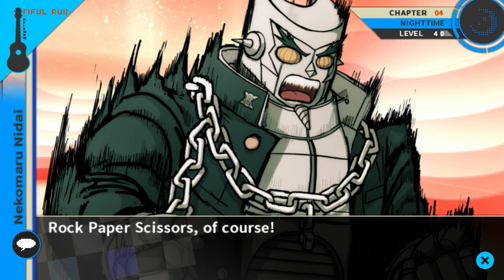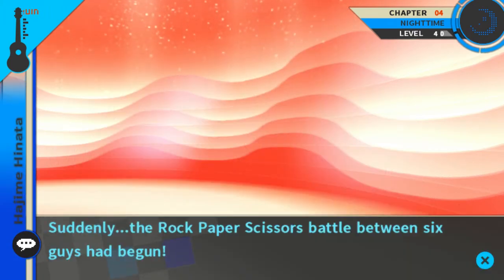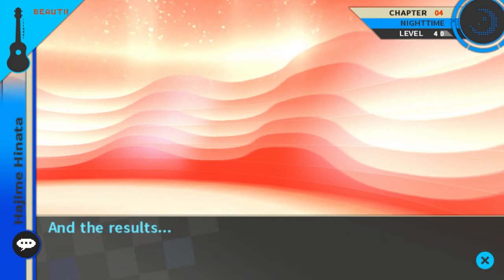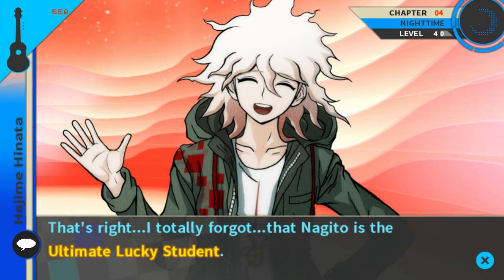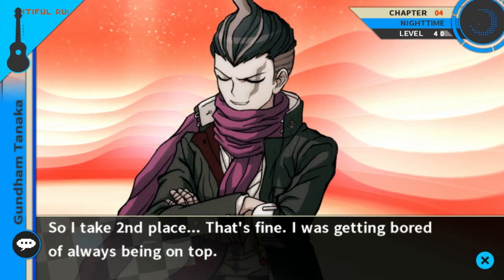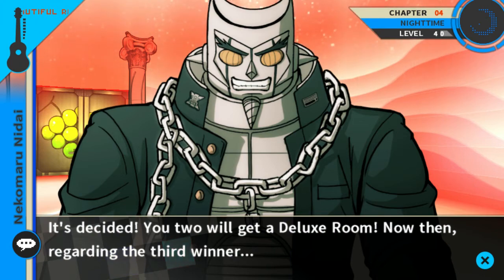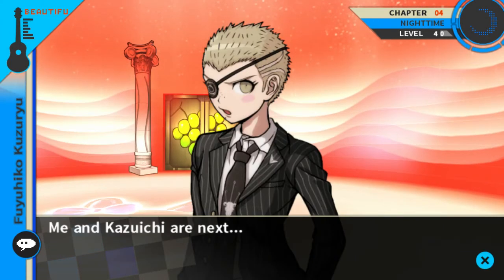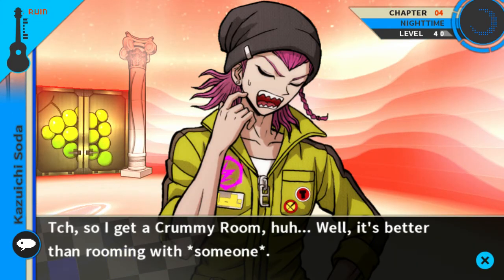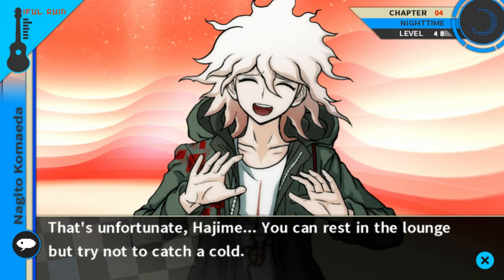Rock paper scissors is like god's will — it's used to decide everything. In America it's normally like 'I'm thinking of a number between one and something.' But yeah, it's rock paper scissors here. Suddenly the rock-paper-scissors battle between six guys had begun. Oh sorry, I ended up winning so easily — that's right, Nagito is the ultimate lucky student. I take second place — I was getting bored of always being on top. You two get the deluxe rooms. Regarding the third winner — that's me, I'll be resting in the standard room. Me and Kazuichi are next so I get a crummy room. That's unfortunate Hajime — you can rest in the lounge, but try not to catch a cold.